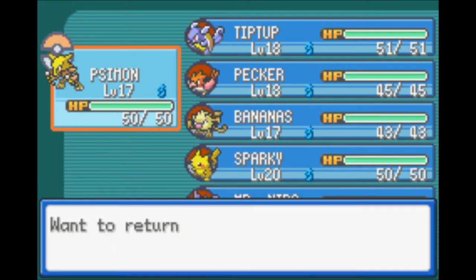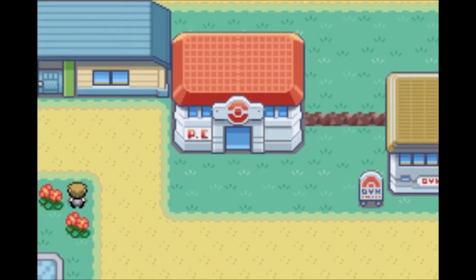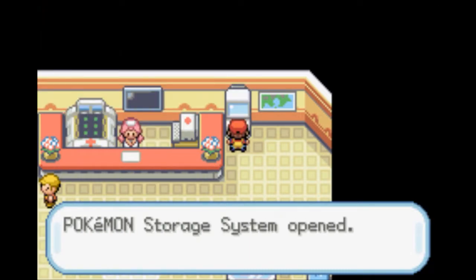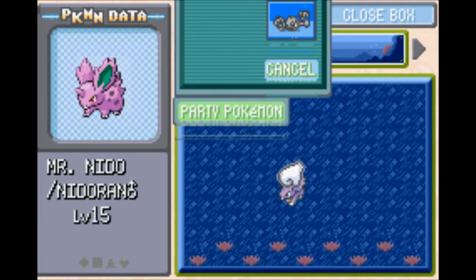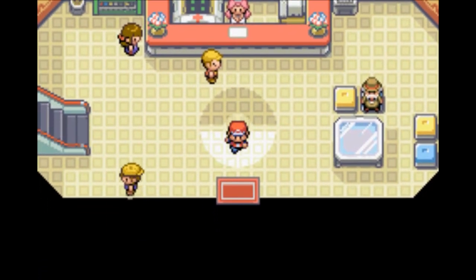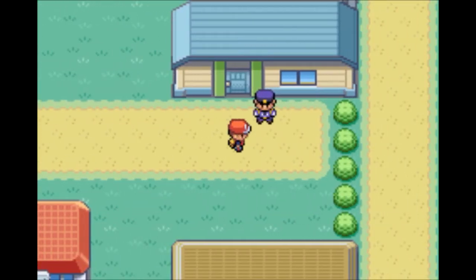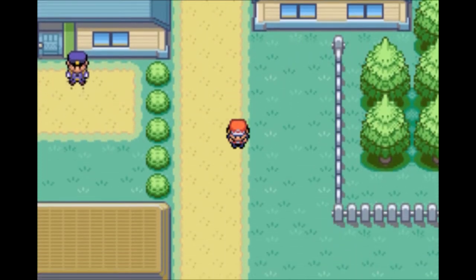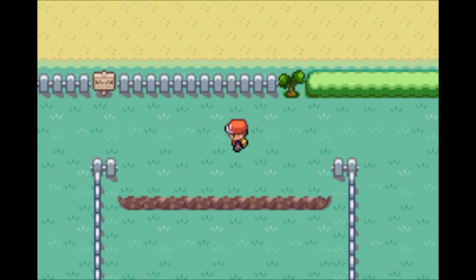Let's use Abra's Teleport ability to head back to the last Pokemon Center we rested at. We're going to put Nidoran male away. We could level him up once and get Nidorino and then pretty much immediately evolve him into Nidoking, his final form. But I'm not actually going to use him. The Nidoran family has generally good stats - most are in the 70-80 range - pretty decent early game, but I wouldn't recommend them long term.